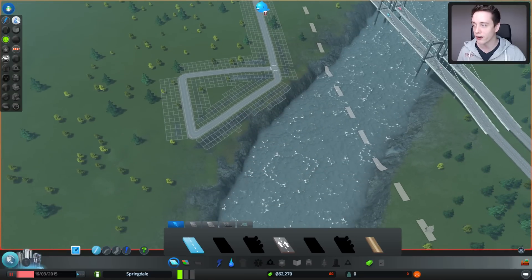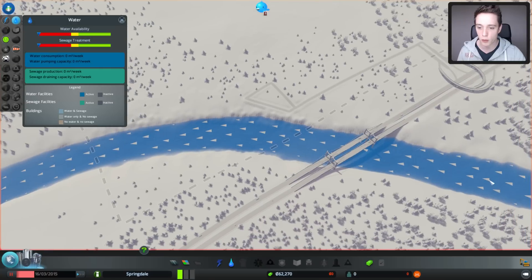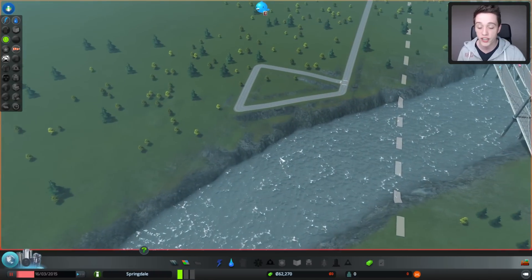One important thing to note right off the bat: press this little button in the top left, then click on water and you can see the flow of the water. The direction of the water is coming from this direction and going towards the left. This is important for the next buildings we need to place down.